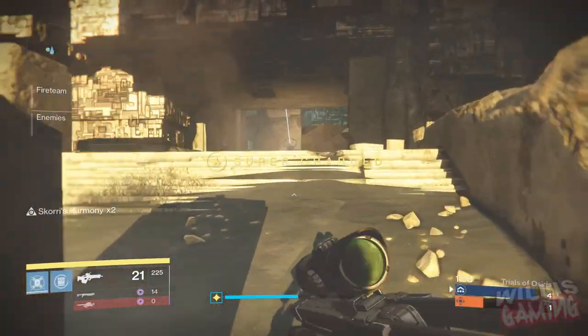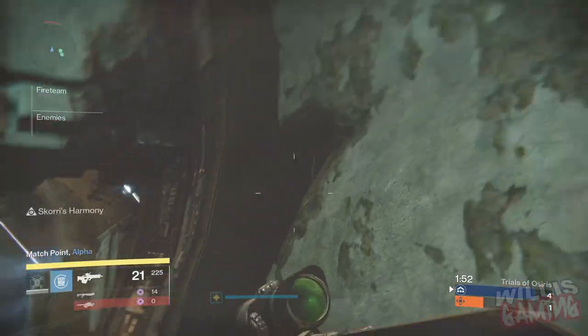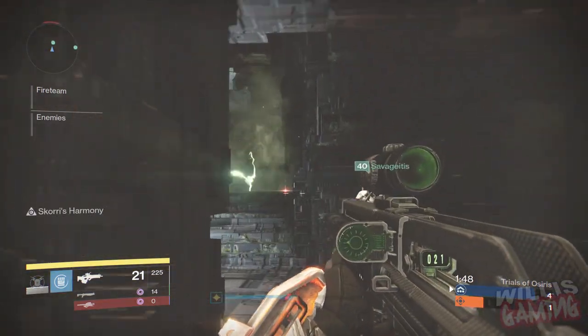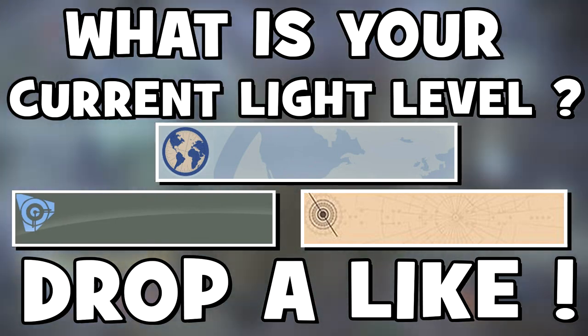What's going on guys, Willis Gaming here. We are back again with another Destiny video. In this video I'll be showing you how to get to 400 light level. If you guys enjoy the video, make sure to drop a like down below. In this video I'll be giving away one of three exclusive emblems — all you have to do to win is drop a like and leave a comment down below.